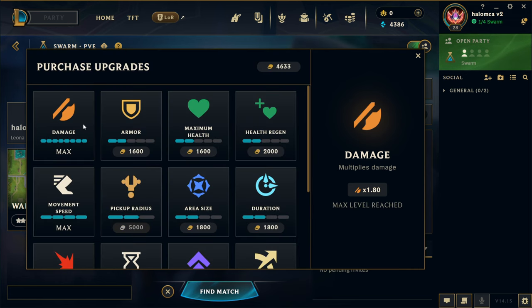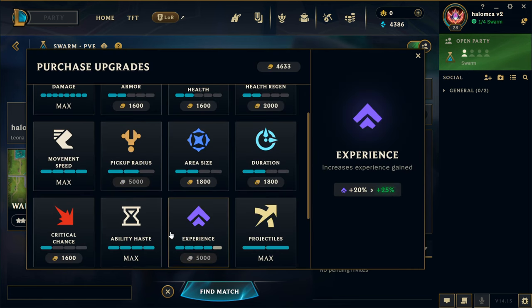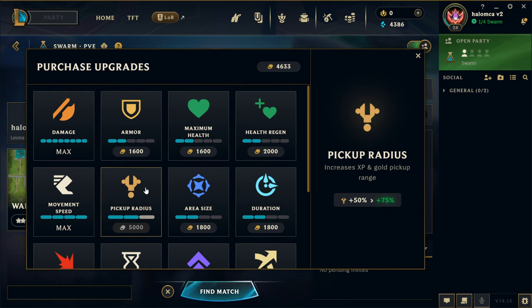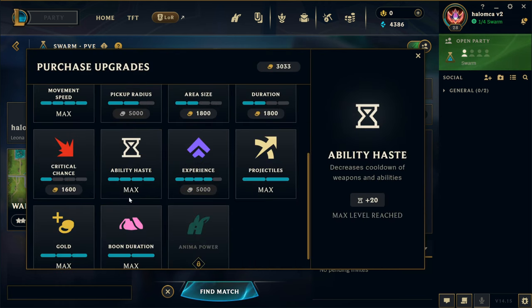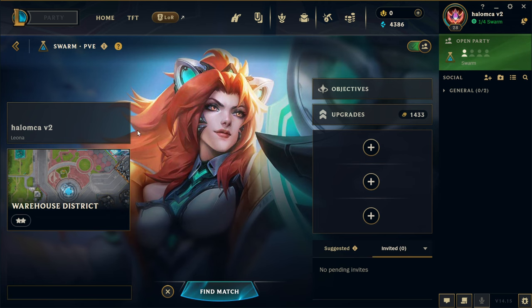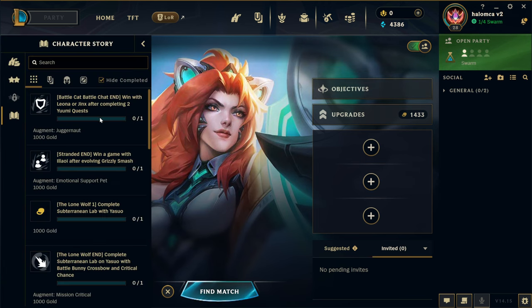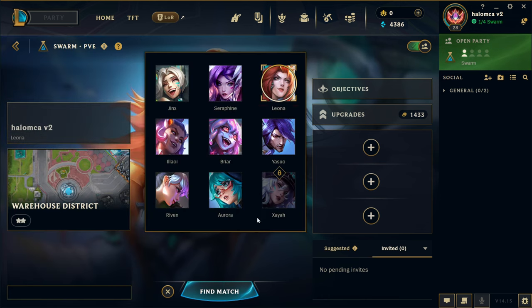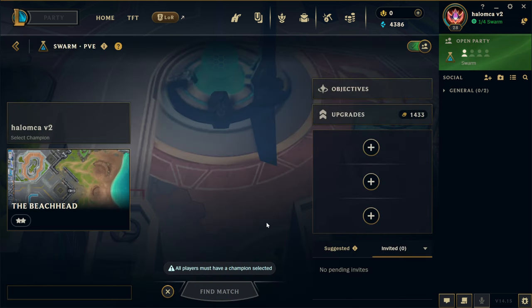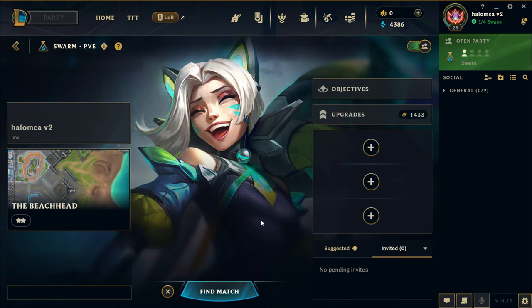Let's get the damage upgraded - big radius would be nice but we don't have enough for it, so I think we'll do armor and crit chance. Next time I think we'll go ahead and try to do Jinx - it said Jinx, right? Jinx, subject played two Yumi quests. So I'm going to try to do Jinx probably on the beachhead on hard, hopefully we can defeat the boss there. But yeah, thank you guys for watching and I'll catch you in the next one. Peace!